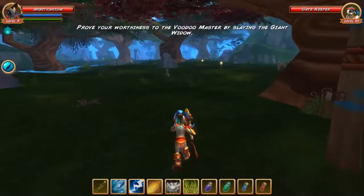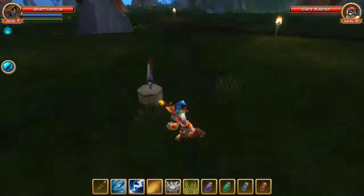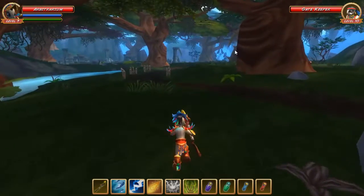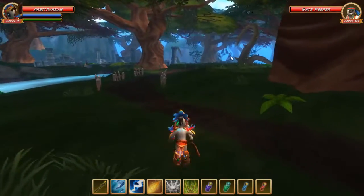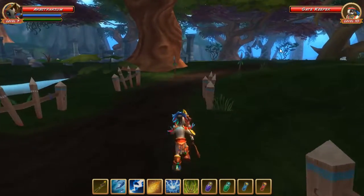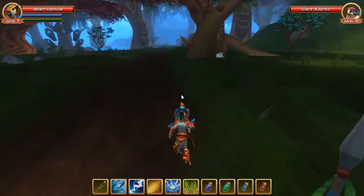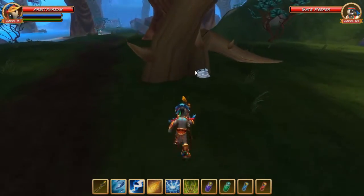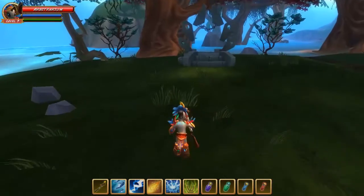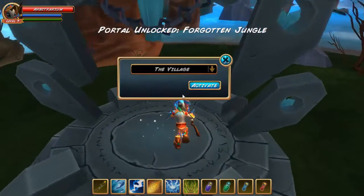So we're going to slay the giant widow. This is actually a fairly large zone. There's a bunch of things over here which is not the intent of our current objective. At the far end, we're going to go open the portal. At the other end of the portal there's actually a camp of non-friendly mobs, but that's also not part of the quest we're doing now. You can see their little area down there. Portal unlocked.